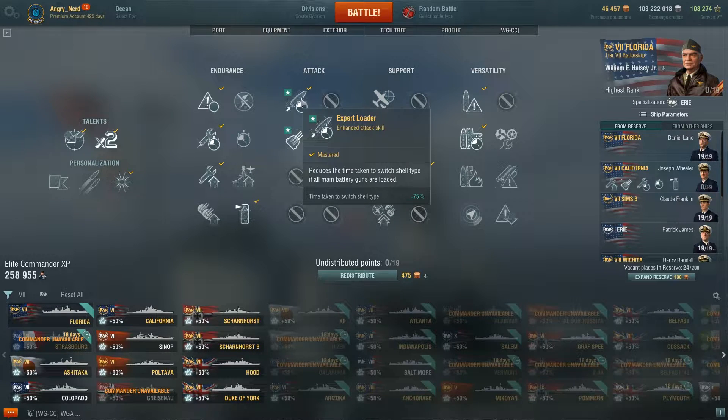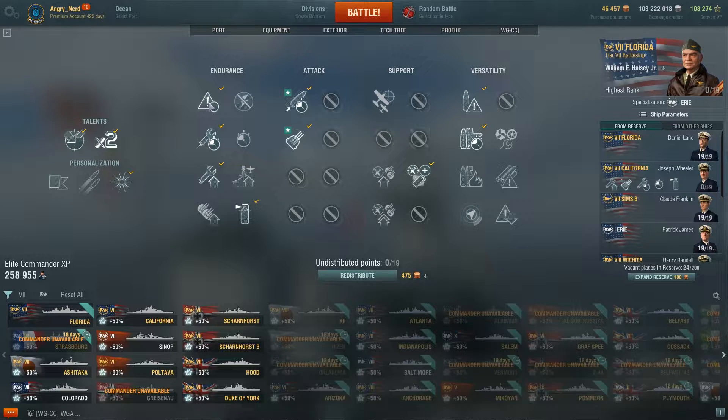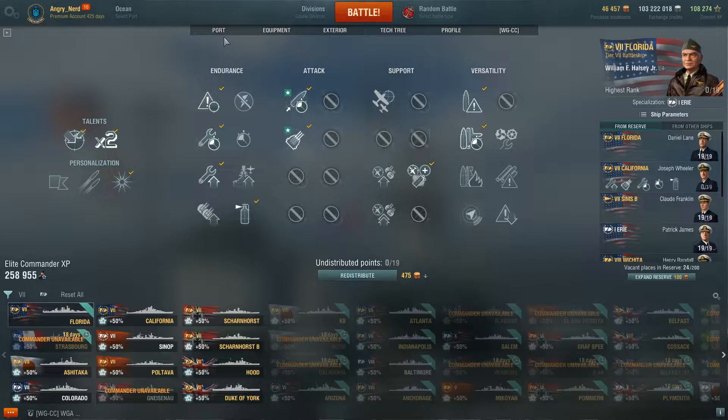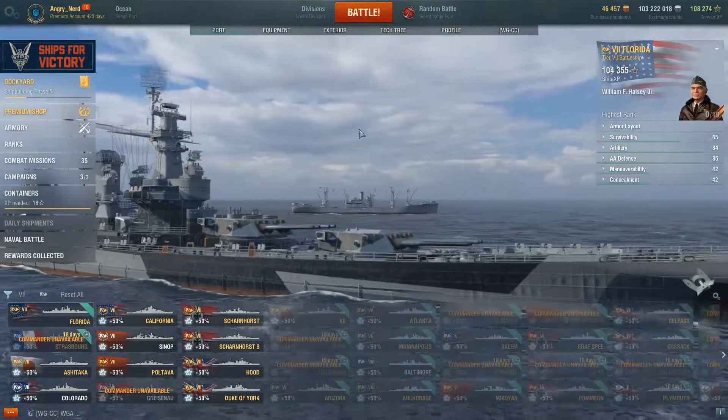He's a 19-point captain and here's how I have those points distributed. Tier 1 skills: priority target, expert loader, and incoming fire alert. Tier 2 skills: high alert, expert marksman, and adrenaline rush. Two tier 3 skills: basics of survivability and superintendent. And one tier 4 skill: fire prevention. That is how I have the ship and captain set up.